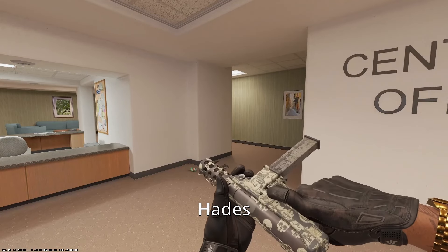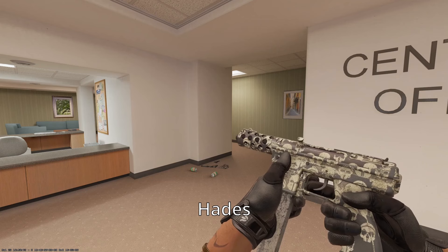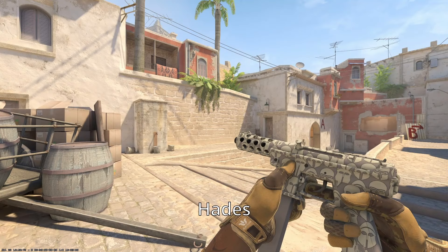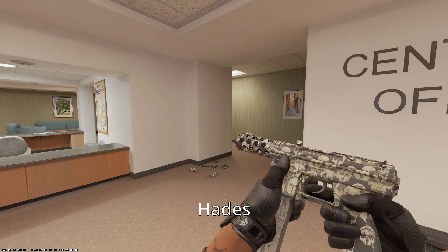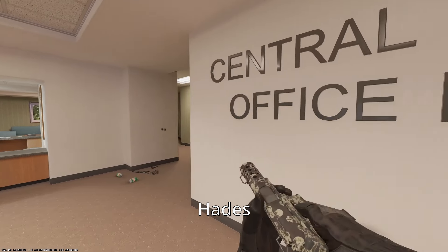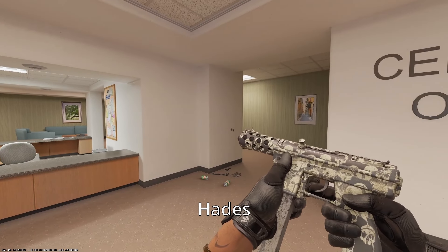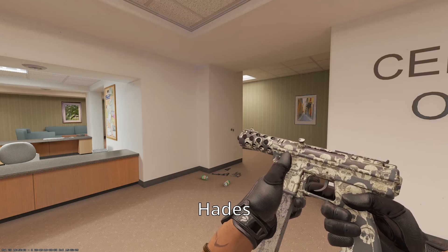Onto the Tec-9, we have the Hades — specifically a Battle Scarred one. This particular one is 0.999. This skin usually has Spartan helmets on it, but in Battle Scarred it changes to almost what looks like skulls. I think it's a nice combination of both things: you got the Spartan helmets, which are kind of an Italian, old Roman thing, and then you also have the Battle Scarred Hades full of skulls. Mafia members might be creating some skulls, depending on the task they're doing.